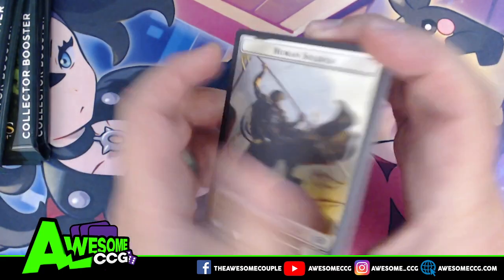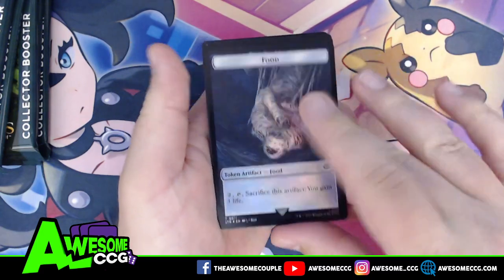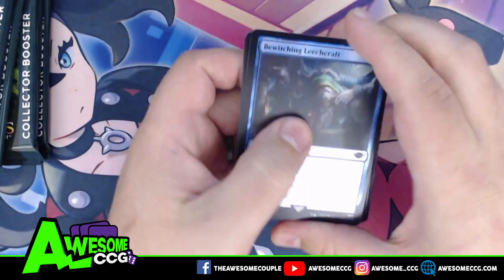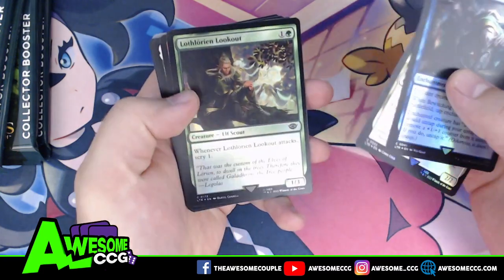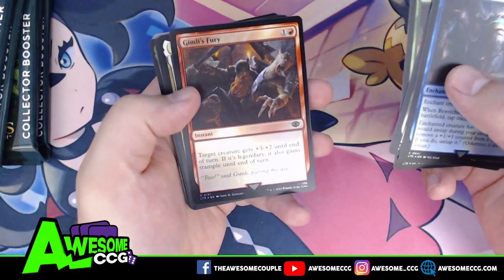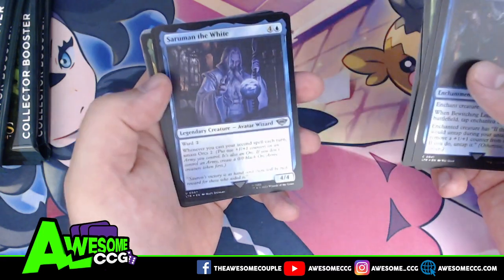A different Human Soldier art on the token, and there's that Shelob food token. Bewitching Leechcraft, Soldier of the Grey Host, Lothlórien Lookout, Gimli's Fury, Denethor Ruling Steward, Saruman the White.